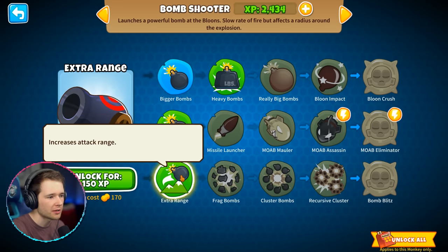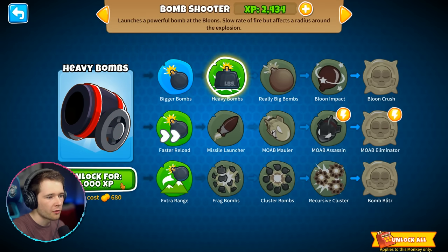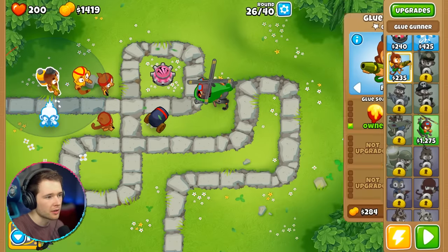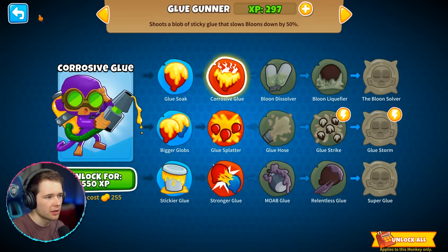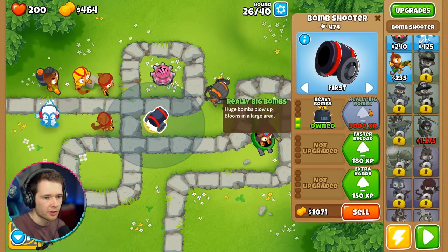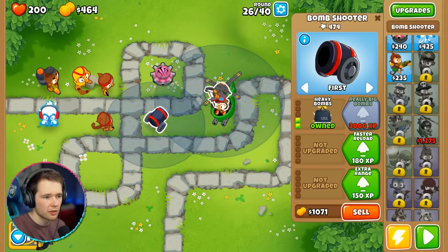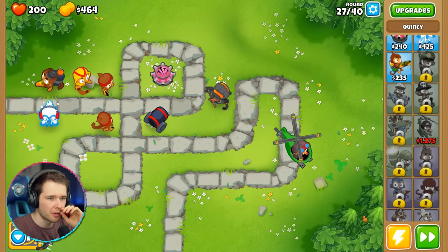Let's do heavy bombs — really big bombs for 3,000 experience. The cannon has killed none but it's harder for him to get experience. Let's coat two balloons and get stickier glue. He's now toxic! I need to remember to actually upgrade them too. Let's upgrade the heavy bombs — this cannon has killed 113, it's called 400. Quincy's on 500. He's an absolute boss. Let's press play and see what happens.